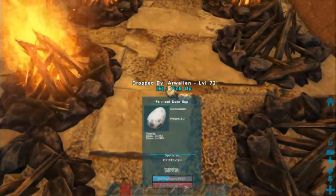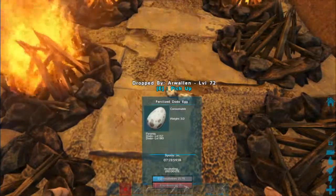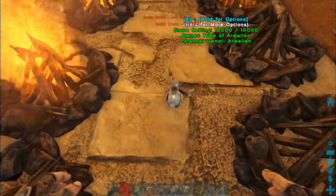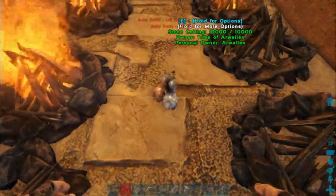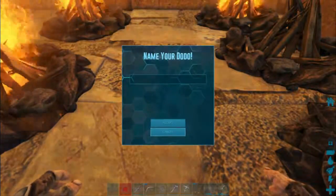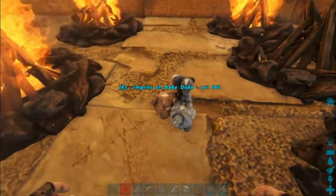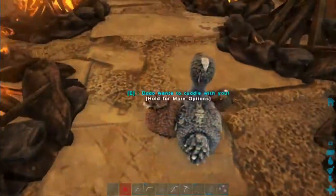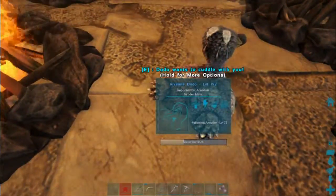You can see that blue bar — that's the hatching bar going down. Once that's done, it will hatch. The egg health bar is the one you want to worry about, because if that goes down, the egg will die. You get a chance to imprint on them first and name them, which we're not going to do today.